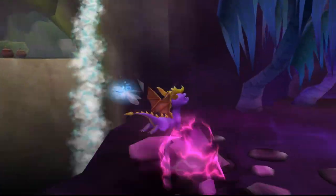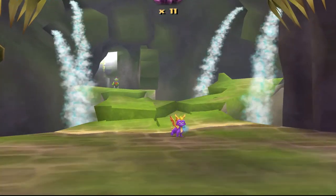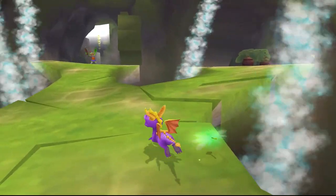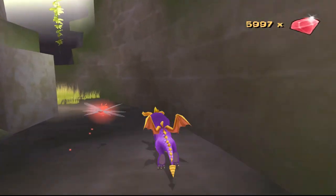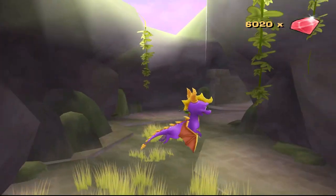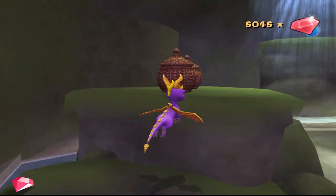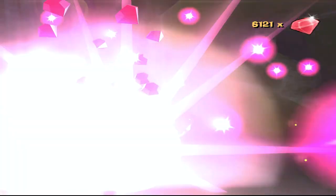I really wish Moneybags wouldn't talk to you constantly, because that is kind of annoying. Let's grab this and see what this does — it opened up two pathways. Do any of these lead to the water? I almost got pushed off the edge. By the way, you do unlock a power that deals with these guys — that's just what we're trying to get. Is this actually the first time we have to use our electric breath outside of the first time we got it? Which is kind of cool.